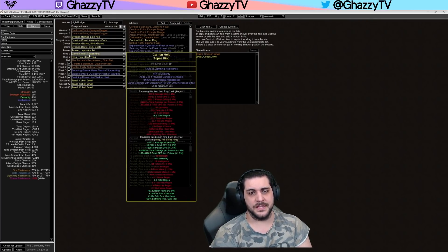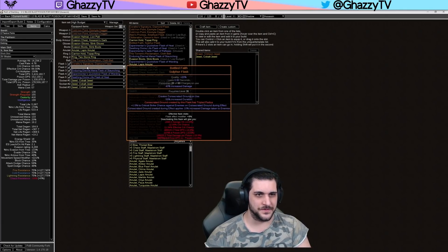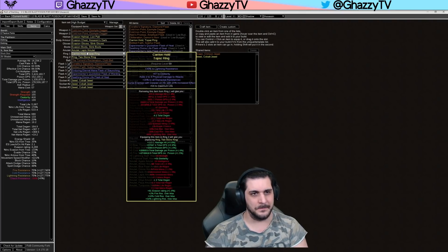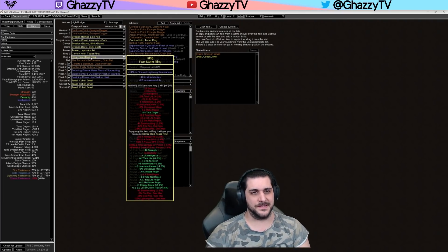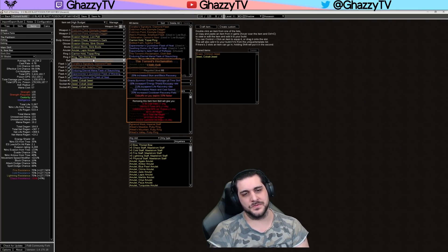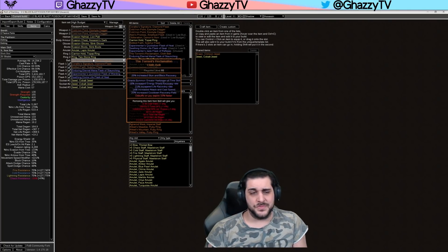For high budget rings, you want a Despair on Hit ring on one of them. For low budget, skip the Despair on Hit ring and instead use a Witchfire Brew flask, which applies Despair in a blasphemy area around you. For high budget, use Bottle of Faith instead, since you have Despair through the ring. The other ring is just life, resistances, and attributes. Belt: high budget is Torrent's Reclamation — it's absolutely insane. You can also use it for lower budget. Darkness Enthroned works, but I'd rather use a Stygian Vise for more HP and another jewel socket — it's a matter of personal preference.